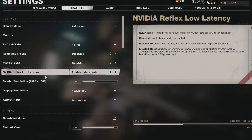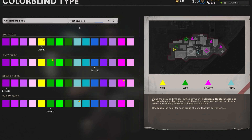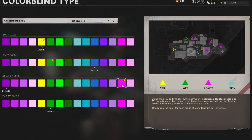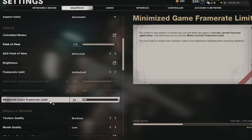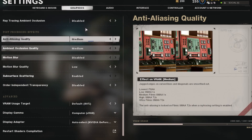A few of you have asked about my colorblind settings. So in graphics, under colorblind, I'm on the last colorblind type. For my enemy color I have it on the brightest pink just so it's easier to see them — I suggest you do that. My FOV is on 115, which is also preference. My ADS field of view is set to Affected — everything else is also preference.